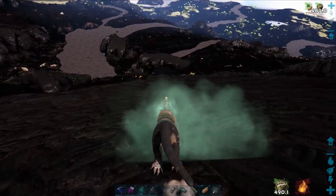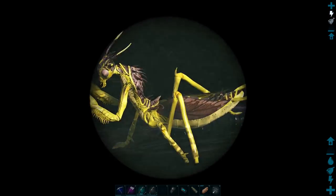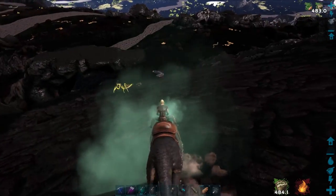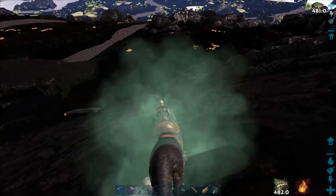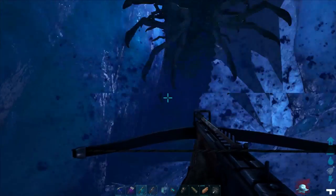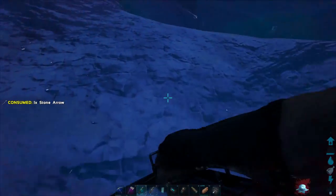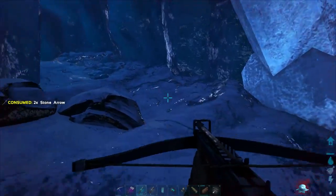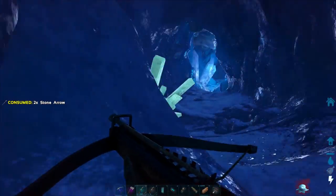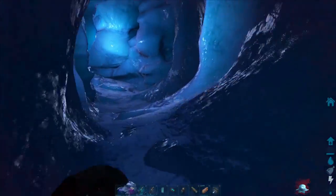First off, let's prepare. The only item that mantis will accept is death worm horns. You can find death worms in two locations. The first is the ice worms of the frozen dungeon on the Ragnarok map. While these do have a much reduced HP, they're still no joke to kill because you cannot bring anything larger than a shoulder mounted creature to fight them.